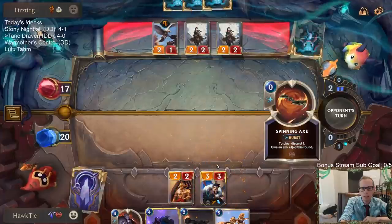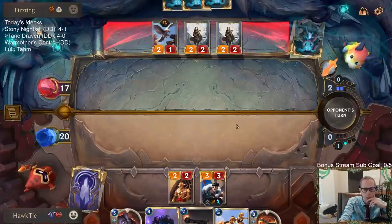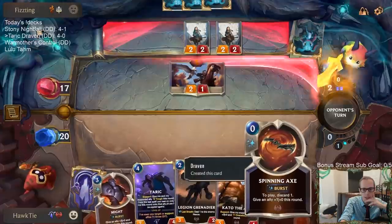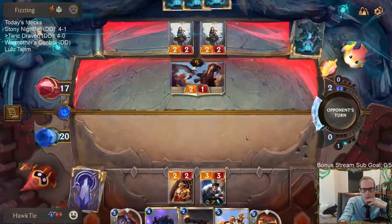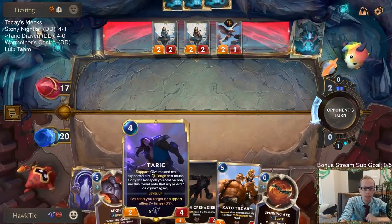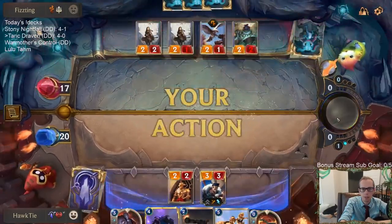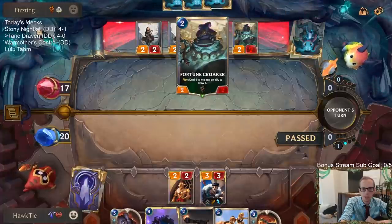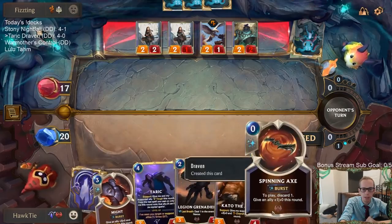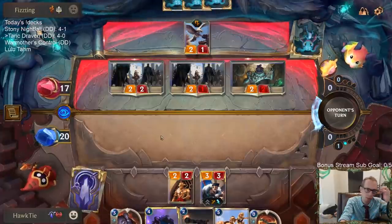We can use Sharp Sight to challenge Draven and kill Draven. This may not be a Taric on turn four game now — we'll have to see. We won't have a spell to play with Taric. I guess Spinning Axe, but we'd have to Spinning Axe and discard Might. That's not a good play with Taric — I don't want to do that. Fortune Croaker is a good two-drop for Scouts.